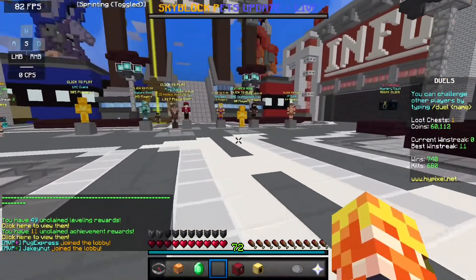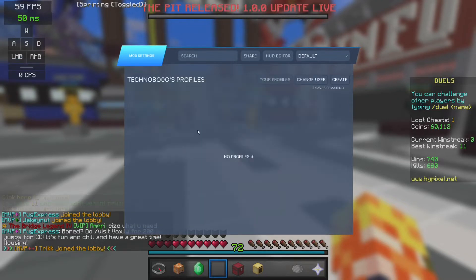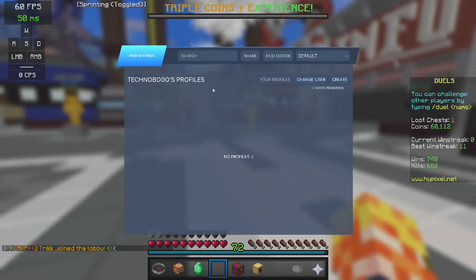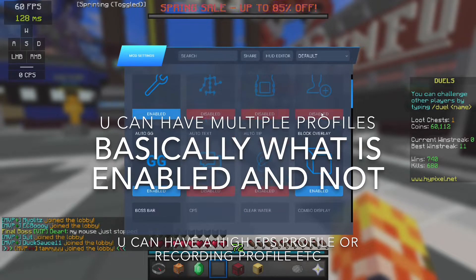Now for the mods — when you press right shift you open the mod settings. So first I'll talk about Share: you go to Share and you can make your profile, or you can find some YouTubers' profiles, choose one, and save it. So yeah, these are some of the mods they have.